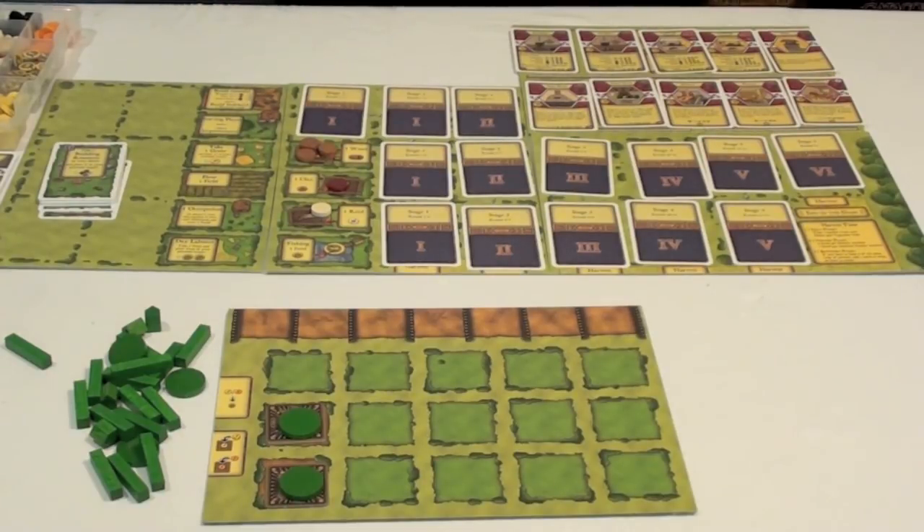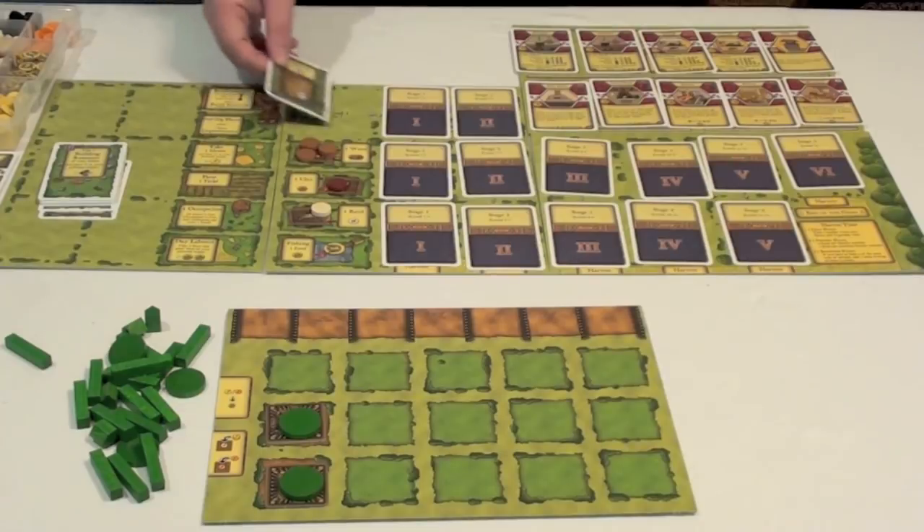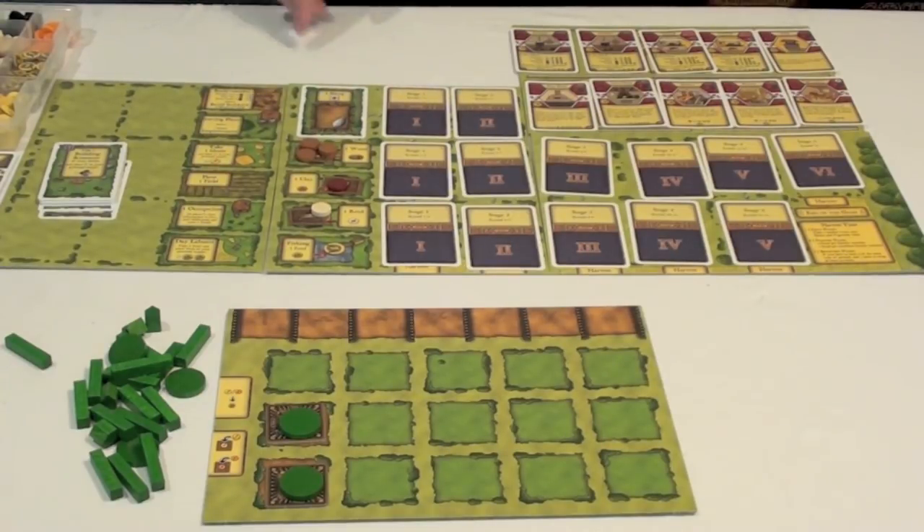After this, they're going to flip the next available card for a round, which in this case would be the stage one, round one through four card. They're going to flip this over, and it would have one sheep on it, and they would stock that with the one sheep for the round, much like the other spaces.